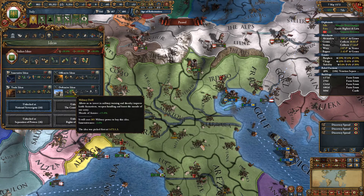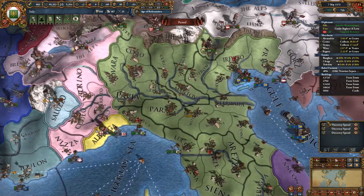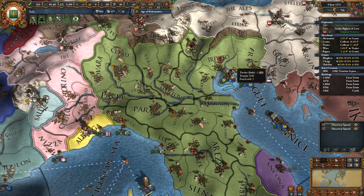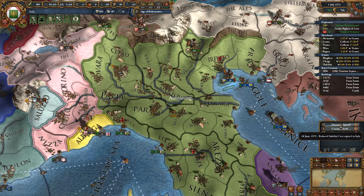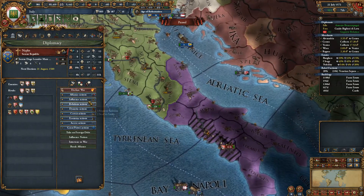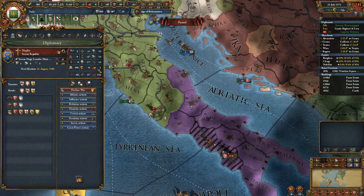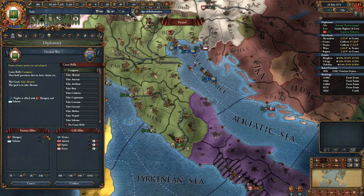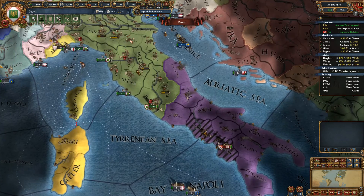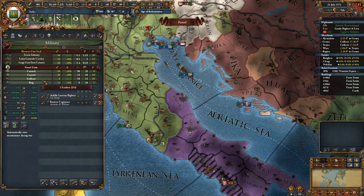We can also invest into military drill and get that increased morale. That's big for us because we've seen in the wars against France that we've had just far too low morale. Oh yes, I forgot — we're going to war with these guys. It's probably good that we burned off some aggressive expansion. The Hungarians still aren't even close to being out of debt, so it's not a problem that we waited longer. Let's go ahead and get this started.